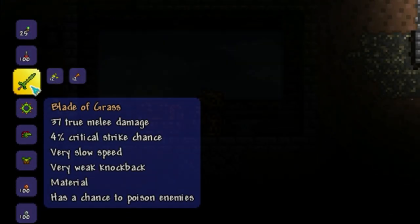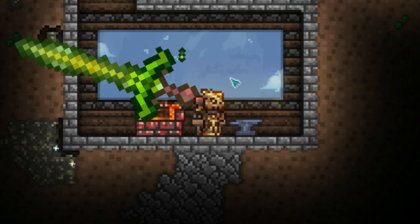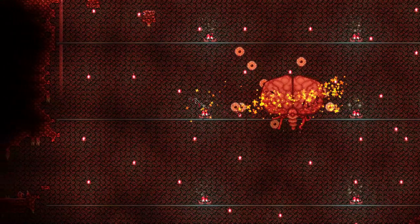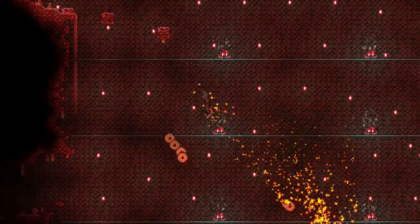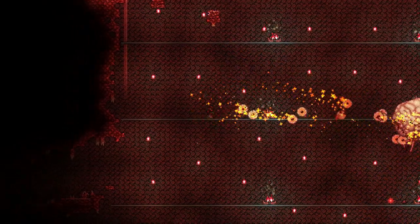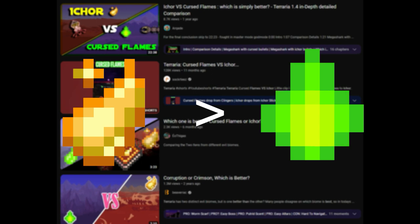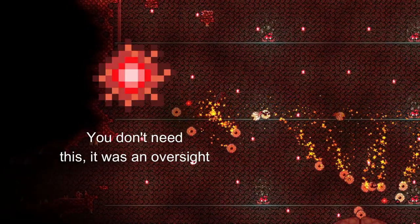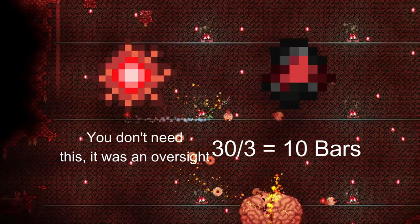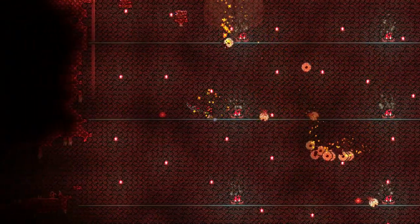After that, it's smooth sailing to create the first sword required for the Night's Edge, a main component for the Terra Blade. The easiest to obtain, and subsequently the most useless sword of the original four, the Blood Butcher — because no one's choosing Corruption to get Cursed Flames in hard mode when Ichor is better. The Blood Butcher is made with tissue samples and Crimtane Ore. This sword is so boring I don't even have a proper joke for it.